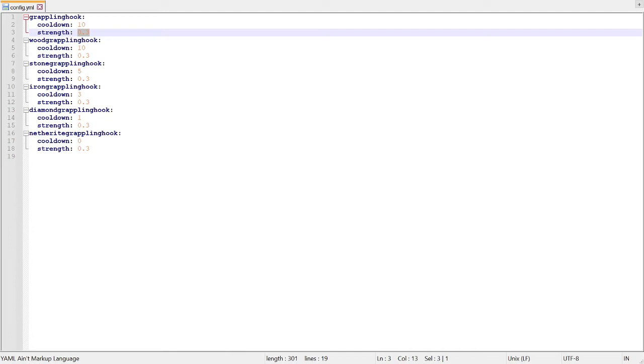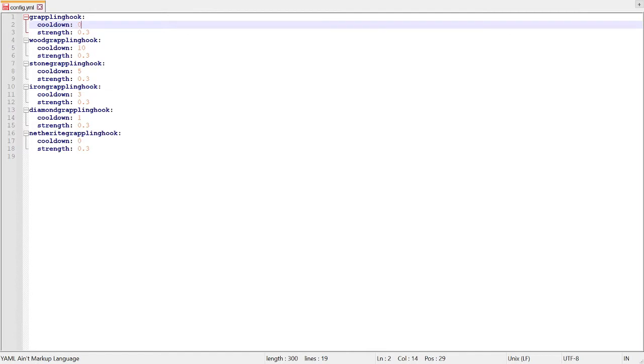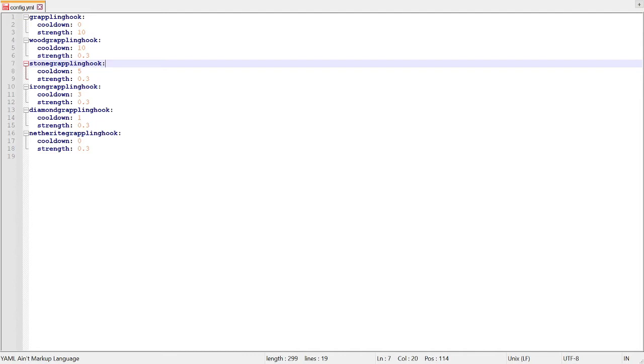You can also change the strength. The default is 0.3 for the strength. You can change it higher, but just don't set it too high because it will lag out the server. So now we're going to set the cooldown to 0 and set the strength to, let's say, 10 for example. Now you can save that and reload the server.